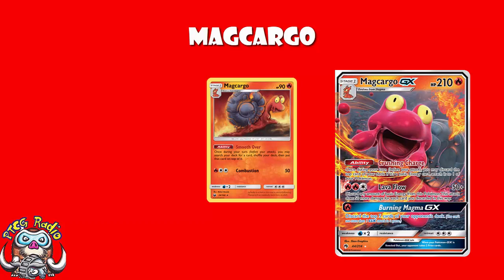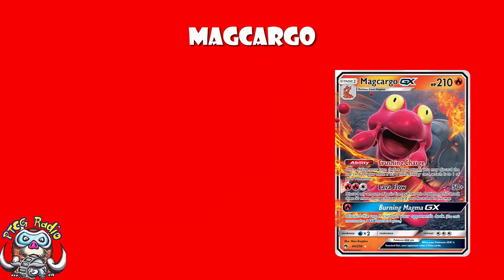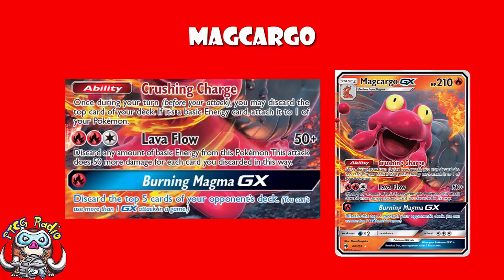So let's remind ourselves about the Magcargo fun time, shall we? We've got Magcargo GX, and it is your main attacker here. The main attack, Lava Flow, costs two fire and one colorless energy minimum. Discard any amount of basic energy from this Pokémon. You do 50 damage base, plus 50 more for each card that you discarded in this way. So you discard a whole bunch of energy, pile energy on, discard energy, smash. But you've also got the ability Crushing Charge — once during your turn, you may discard the top card of your deck, but if it is a basic energy card, then instead you attach it to one of your Pokémon. That sounds pretty good. And we actually shouldn't sleep on the fact that there is a really nice GX attack here — for one fire energy, you just discard the top five cards of your opponent's deck, and there's going to be plenty of time, so that will just win you the game.